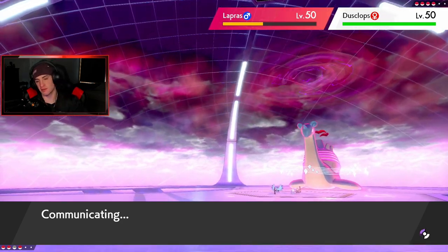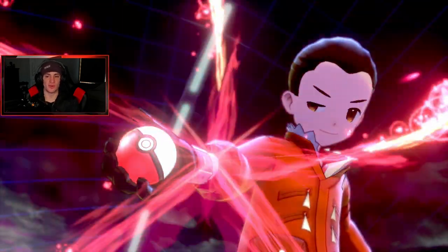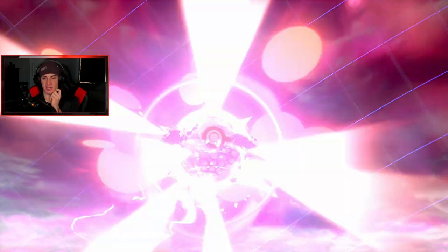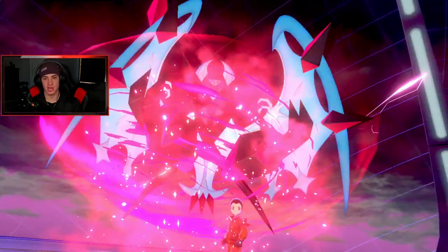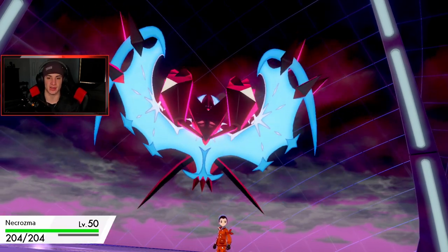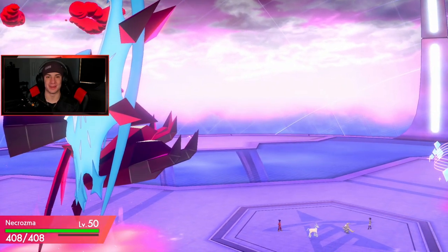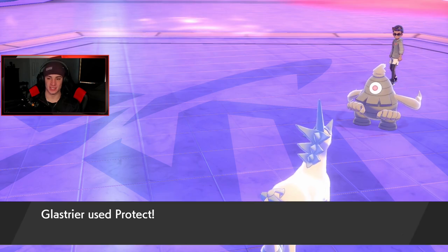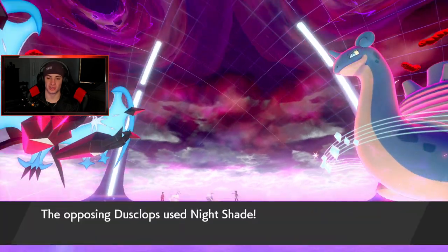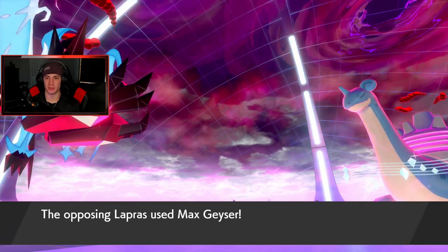If we get rid of Lapras, we've got this in the bag — but he has Aurora Veil up, which is really scary. We can't take him out with Max Phantasm. My Glastrier should be slower than Lapras under Trick Room, so we can pick up the KO next turn. I'll just Protect so it doesn't get KO'd here. Necrozma is getting more Dynamax turns — loving this Pokémon.